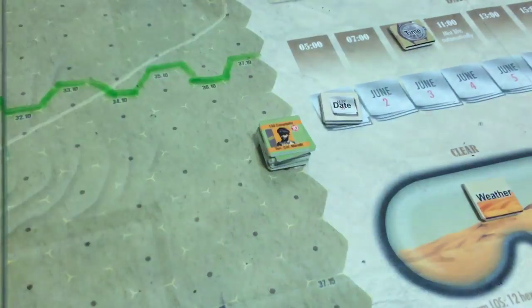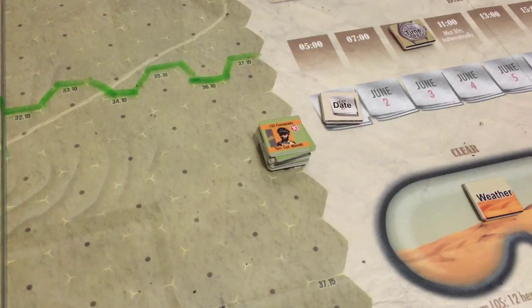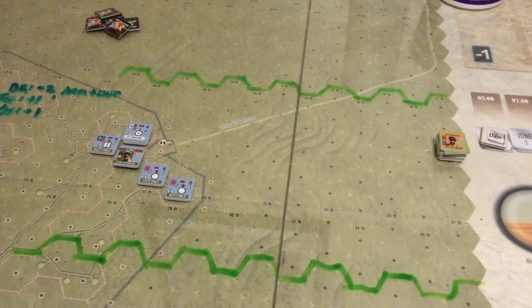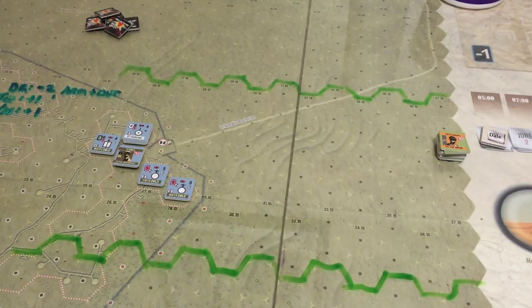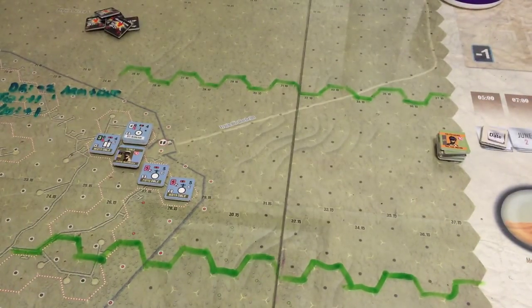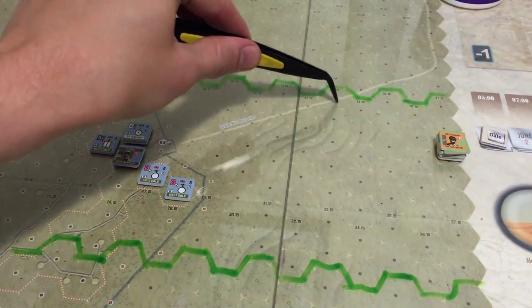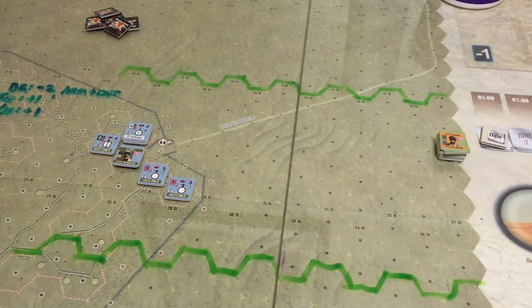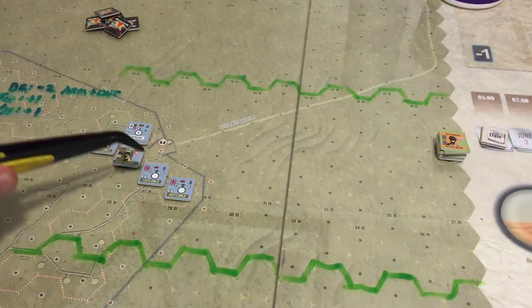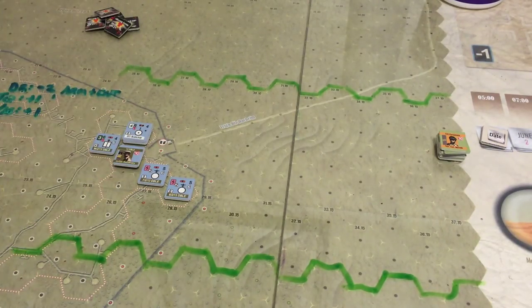The weather is clear — no weather effects for this short learning scenario. Looking at the map, I can't go north or south of the boundary lines. I do know that if I get on a road or trail, all vehicles in column cost only one MP per hex. One thing I have to be careful of is the firing range — or fire zones — of units defending the hex. The infantry have a fire range of one; if it's not printed, it's assumed to be one.